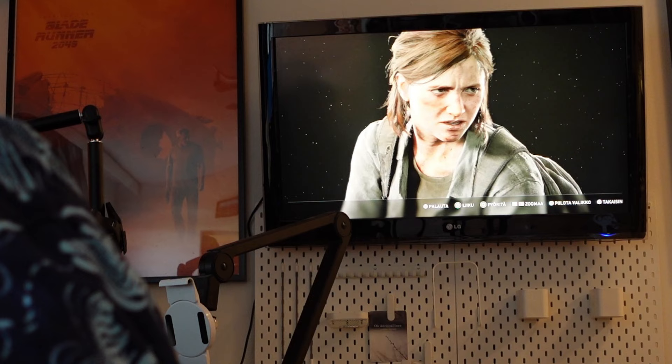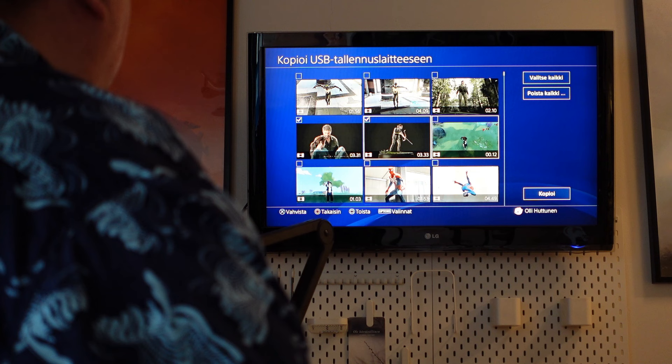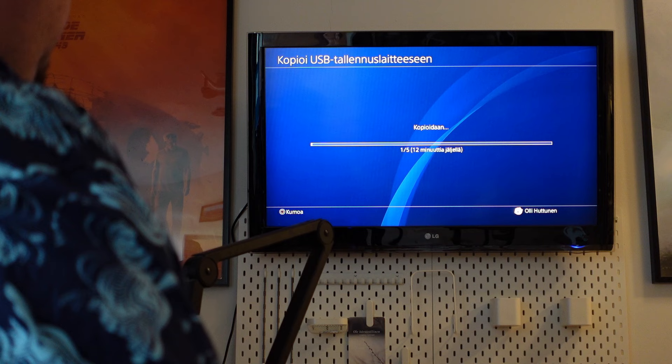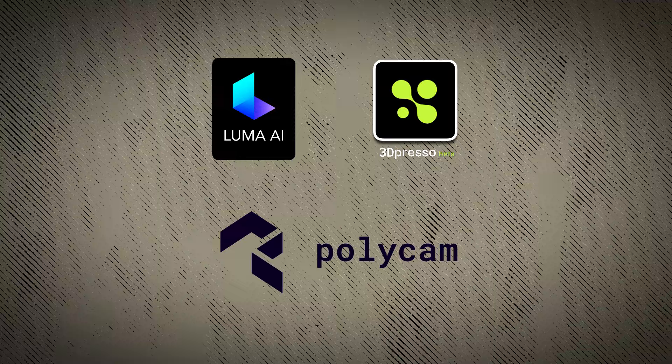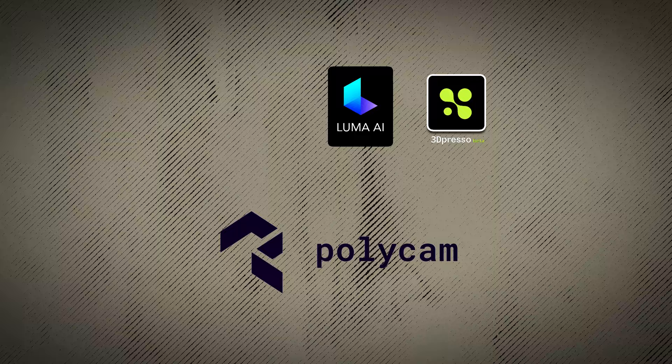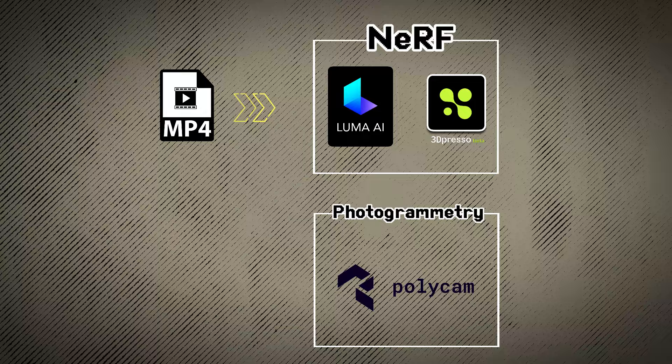After the scans, it's time to take the recorded videos out of the PlayStation and transfer them to the desktop computer. I used a basic USB memory stick to copy the video files. For the production of the 3D models, we are going to use three different services and see which one handles these game scans best. Luma AI and 3dpresso are services based on NeRF technology and are able to produce 3D models directly from video files. Polycam, on the other hand, is a photogrammetry program, and for that the video must be dismantled into an image sequence.